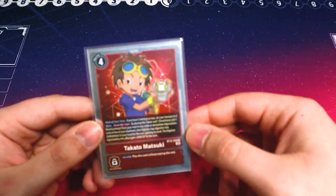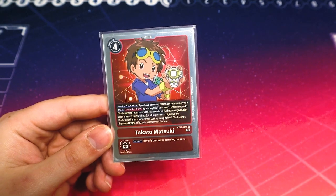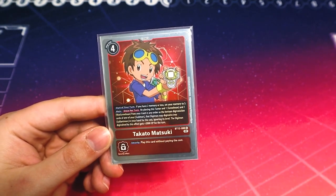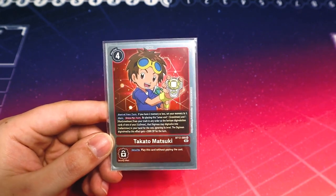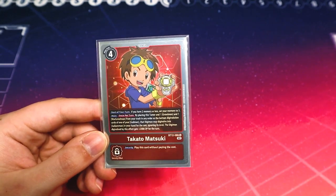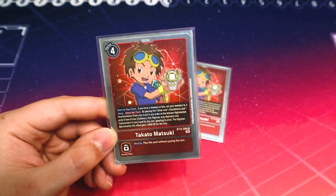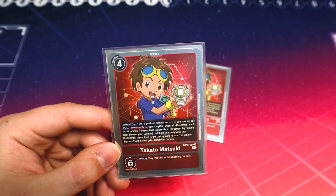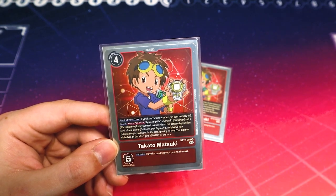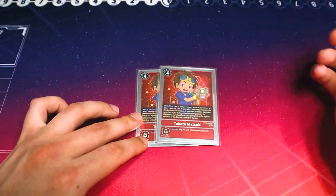Going into our Tamers, starting off with two copies of the new BT12 Takato. I'm only running two because Blitz Takato is just that much better, but this one is a memory setter. The main effect is: once per turn, by placing this Tamer, one Greymon, and one War Greymon from your trash under one of your Guilmons in play, you can Digivolve that Guilmon into a Gallimmon from your hand ignoring its level, and give it an extra 2k DP. The fact that it puts Greymon and War Greymon into the stack so you get those Inherited effects is really nice.